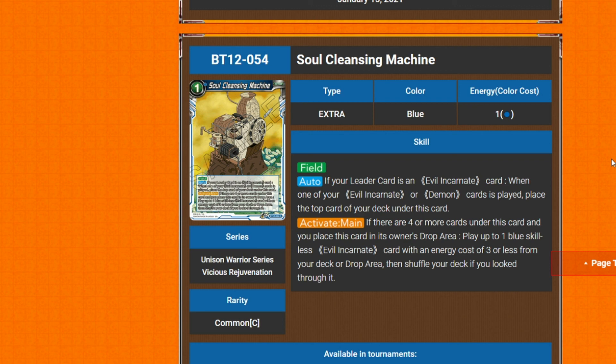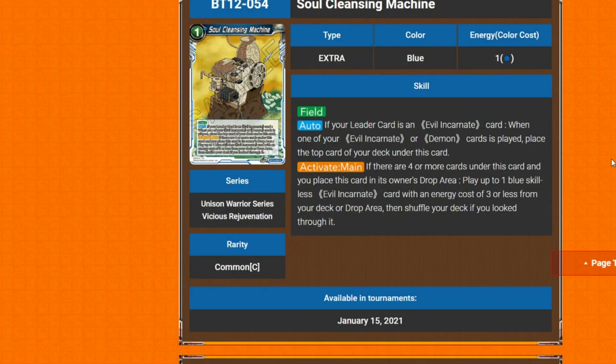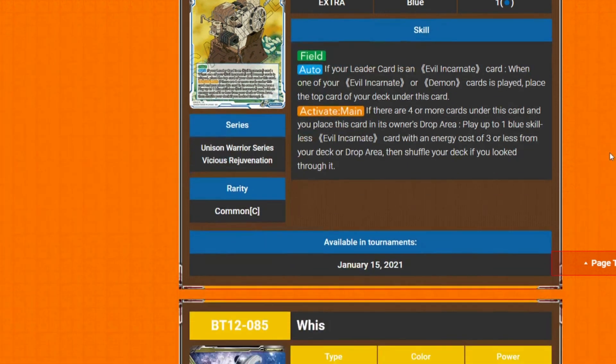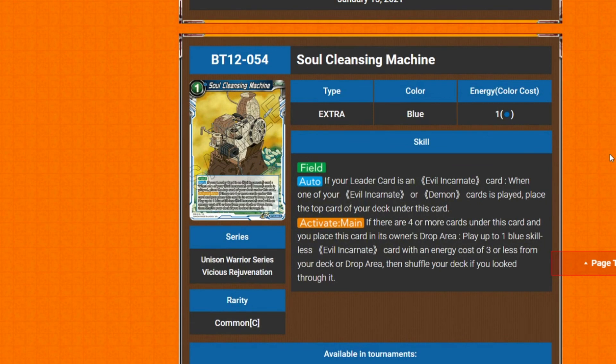The Soul Cleansing Machine is a one-cost field card. Its alter: if you have an evil incarnate card, when one of your evil incarnate or demon cards is played, place the top card of the deck under this card. Activate main: if there are four or more cards under this card, place it in your drop area, then play up to one blue skillless demon card with Revenge costing three or less from your deck or drop, then shuffle your deck. That's our last blue card.